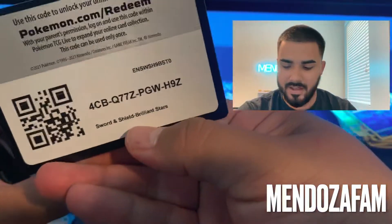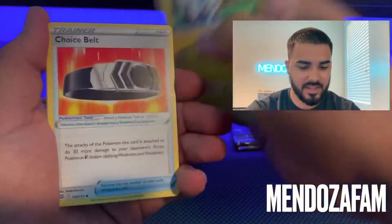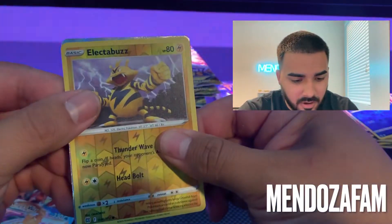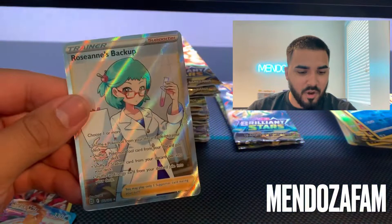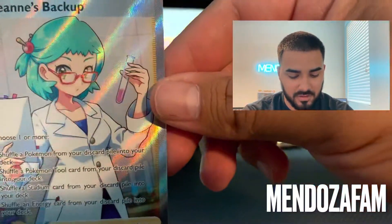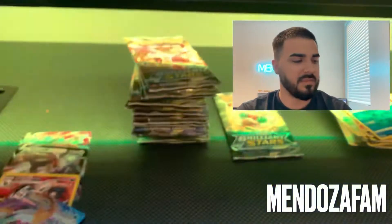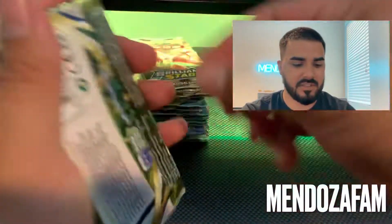I was just seeing sneak peeks of all the cards in the new set and a lot of them are super sick — I think there's about six chase cards I'm already looking for. Usually in most sets there's about one or two. We got a hitter — it's a trainer. Roseanne's Backup! Oh my goodness, that's the first trainer we've pulled from Brilliant Stars right there — Roseanne's Backup, with the glasses down on her nose.